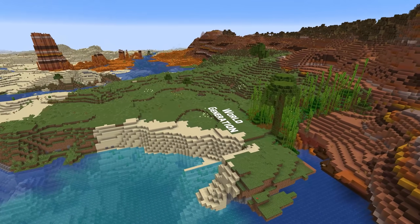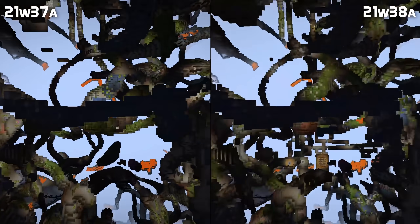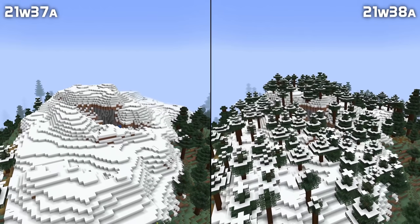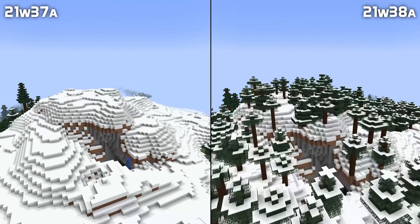In world generation news, strongholds were entirely missing in the previous snapshot and eyes of ender didn't work. That bug has been fixed so you can now find strongholds again. Spruce trees didn't generate in the grove biome either, like they did in the experimental snapshots. In this snapshot, the groves are actually full of trees.